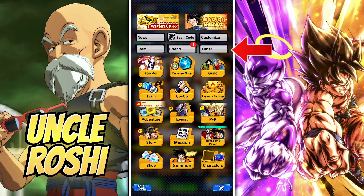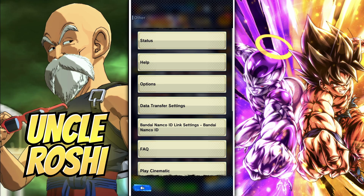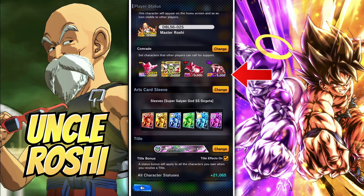To change Arts card sleeves, go to the menu, choose Other on the top right, then choose Status at the top. Scroll down and then tap Change.